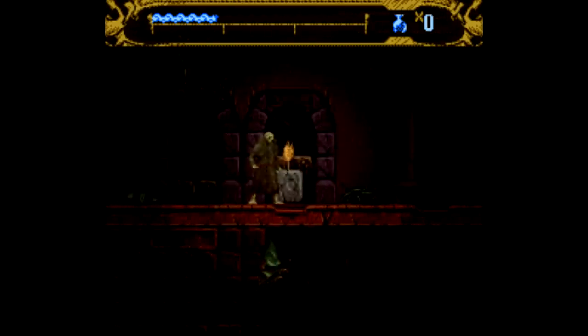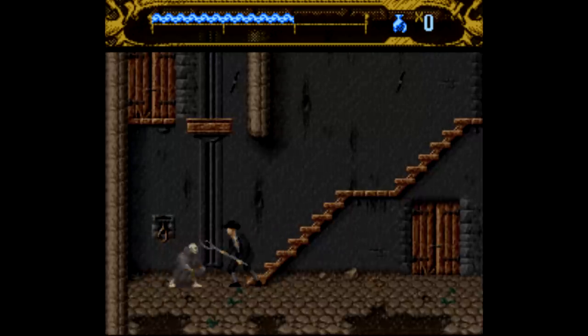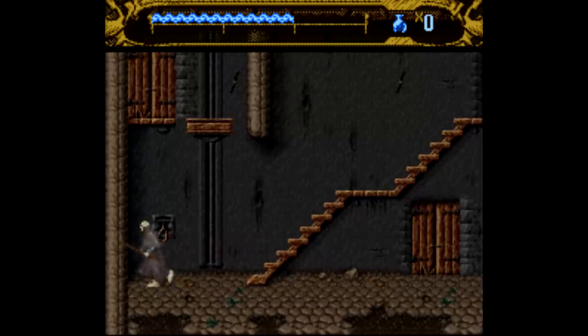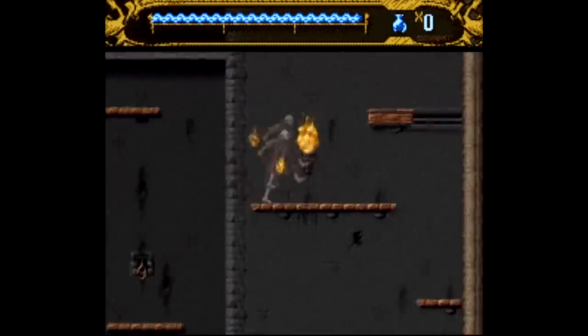Mary Shelley's Frankenstein is your basic side-scrolling platformer, for the most part. You play as Frankenstein's monster, and the game follows how the story of the 1994 film was laid out, with the Bavarian townspeople convinced that Frankenstein's monster is some kind of demon, and they try and stop him by any means necessary.